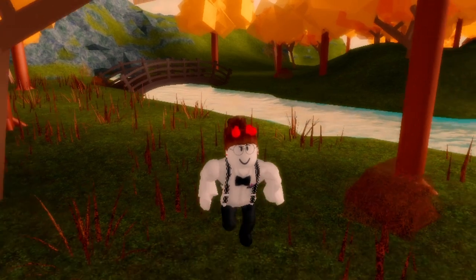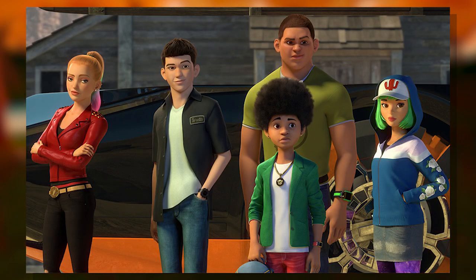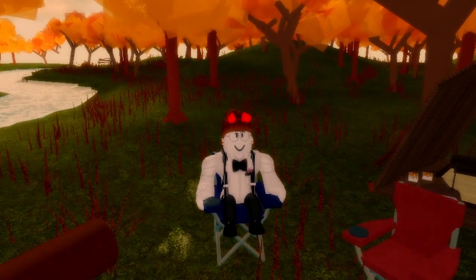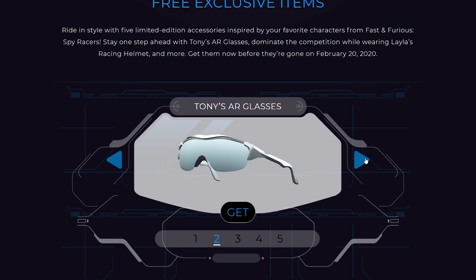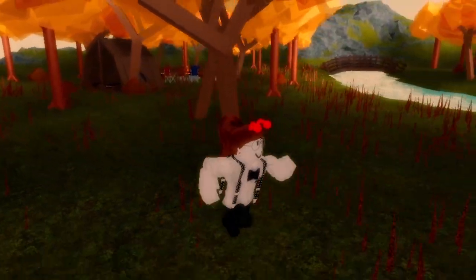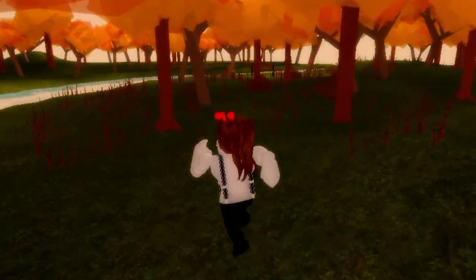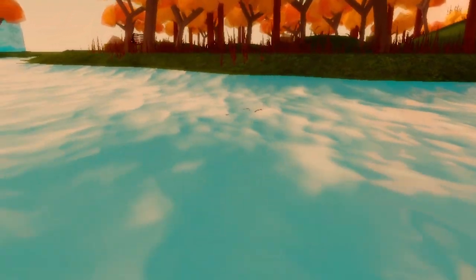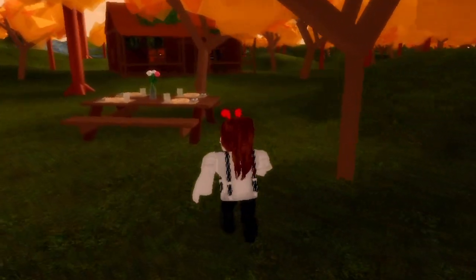Roblox's brand new event brings us a sponsorship from Fast and Furious Spy Racers, a brand new series on Netflix targeted towards children. In this series, characters go around being spies. The Roblox event tried to correlate with these items, such as including spy glasses, spy drones, and more. These events try and correlate with the world of Fast and Furious Spy Racers, as you play as Tommy Toretto and his crew to save the world from Shifter, a global criminal organization.